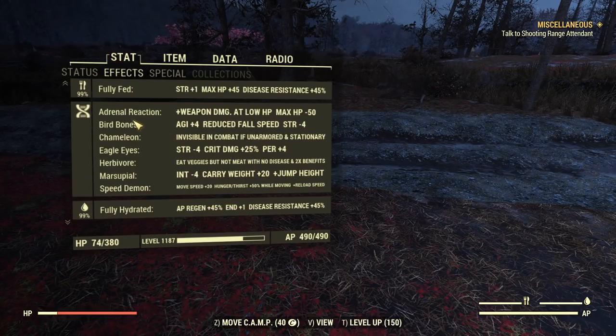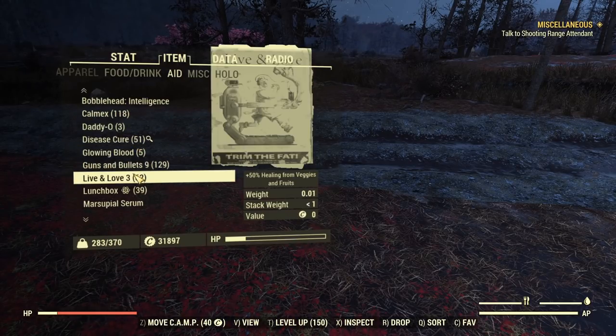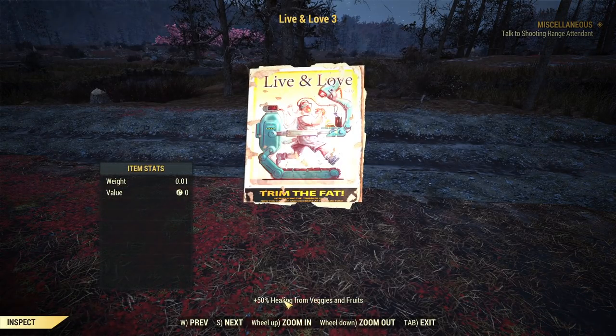For mutations, I have Adrenal Reaction for more damage at low HP, Bird Bones, and Chameleon — this one is optional. Eagle Eyes for more critical damage, which is very good. Happy-Go-Lucky of course to increase the effectiveness of the food buffs. Marsupial for mobility — increased jump height and more carry weight. And Speed Demon to increase reload speed and movement speed. Additionally, if you have a lot of magazines, you can use Live and Love 3 to increase food buff effectiveness even more.